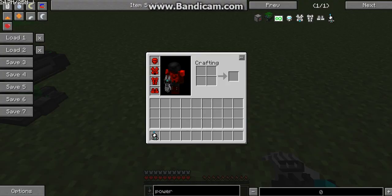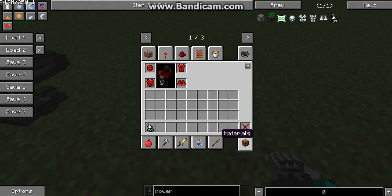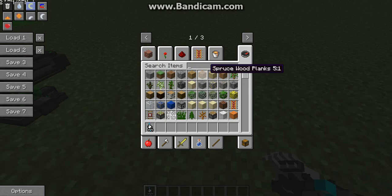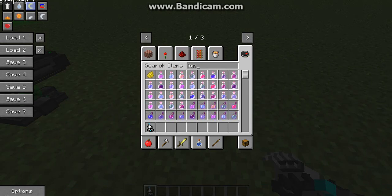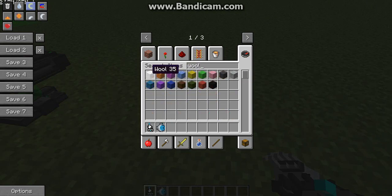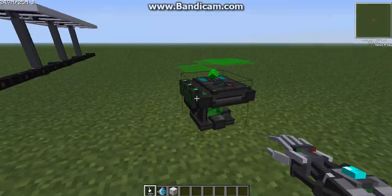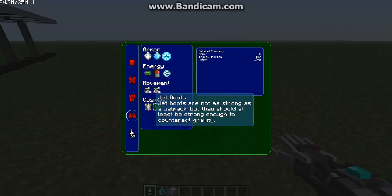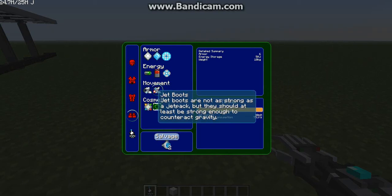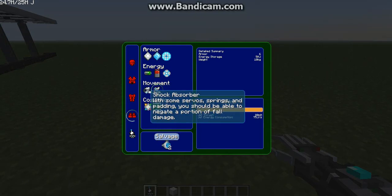We're gonna need to get some things and go into creative mode again. We're going to need ion thrusters — two of those — and we need wool. Don't ask me why. Jet boots are obviously like the jetpack except it says it's not as strong as the jetpack.